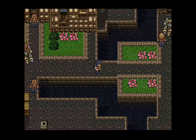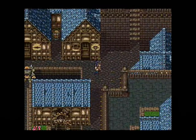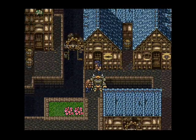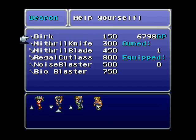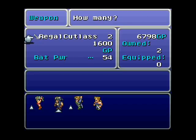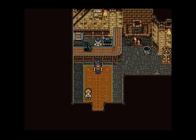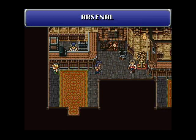If you talk to the big guys in the magitech armor they will kill you, but I think there's one or two that won't kill you. We got some new weapon actually, but we can buy the Regal Cutlass now, so I'm gonna get two Regal Cutlasses — and that's it, yeah I got two of them.